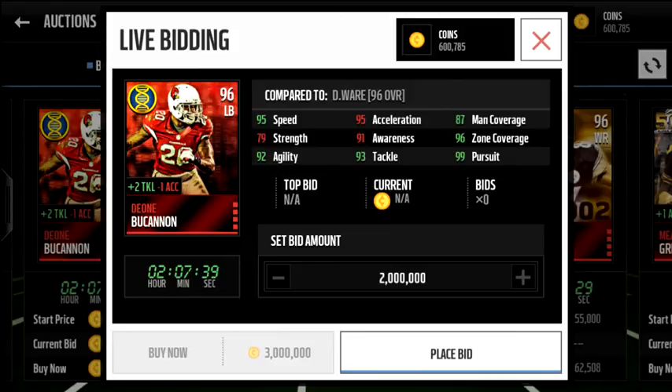Deion Buchanan here, 96 overall linebacker, plus two tackle. Unfortunately he's minus one acceleration. But if you look at his stats: 95 speed, 95 acceleration — which would be 94 acceleration — he'll have 95 tackle, 87 man, 96 zone, 99 pursuit. He is ridiculously good. I would like to use him if he didn't have the minus one acceleration. I'm pretty big on acceleration.